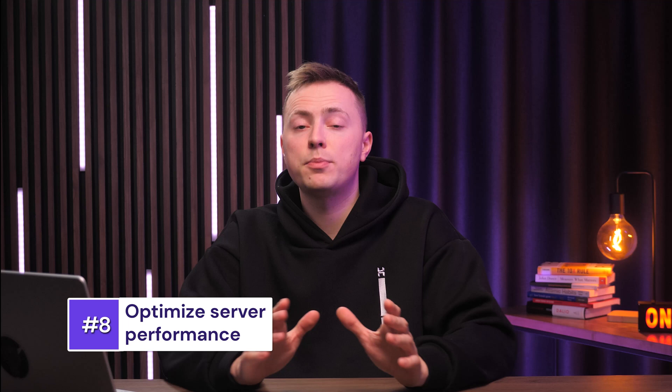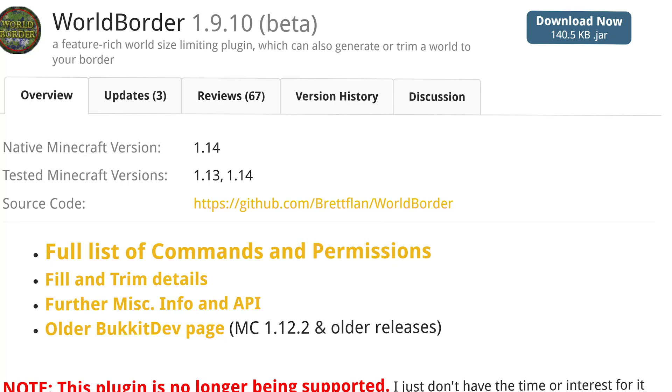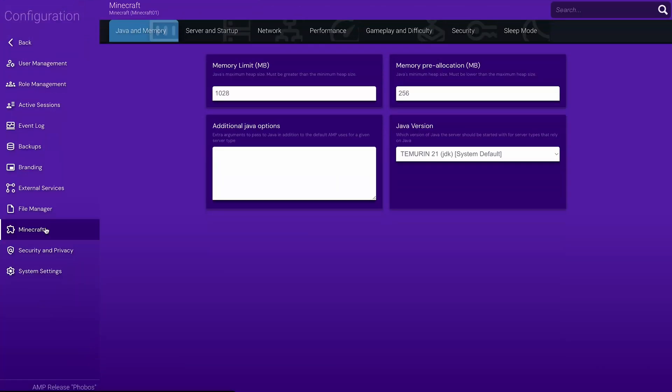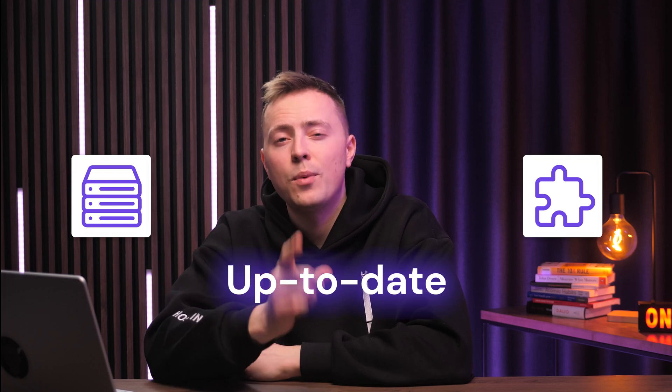A smooth server is a happy server, so my next tip is to optimize your server's performance — this will keep it stable and secure so it won't go down at the first sign of trouble. Install performance-boosting plugins like Clearlag and World Border, which reduce server load by clearing excess entities and limiting the world size. You can also allocate more RAM to your Minecraft server instance; in Hostinger's game panel you'll find this under Memory Limit — the default is 1028 MB, so consider increasing it if your plan has the resources, but leave at least 512 MB available for the system. Always keep your server and plugins up to date, as new versions often come with performance and security patches.